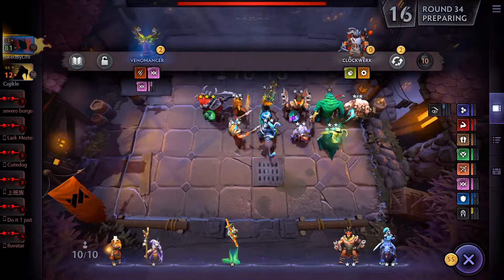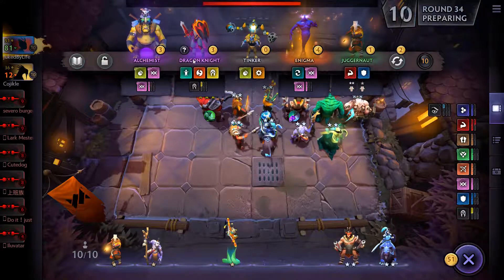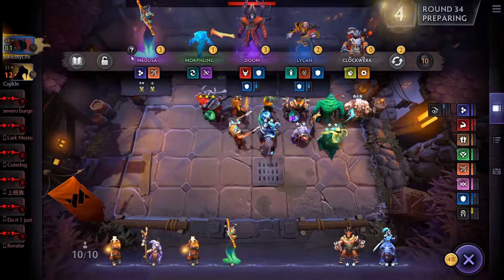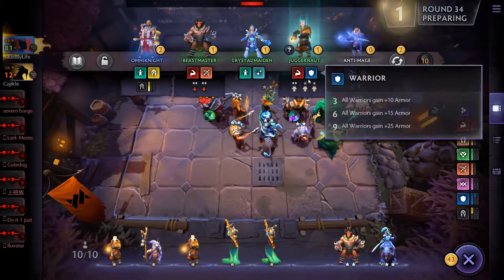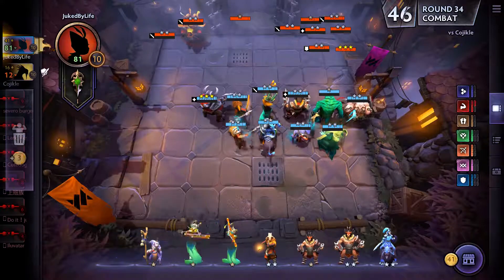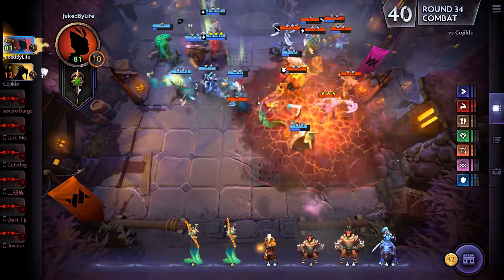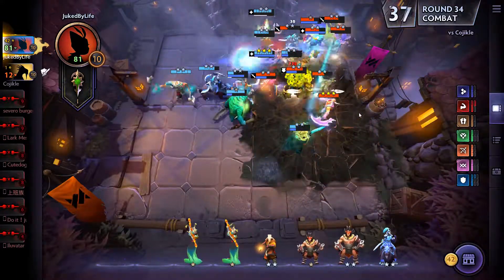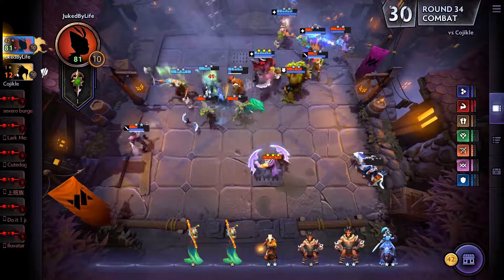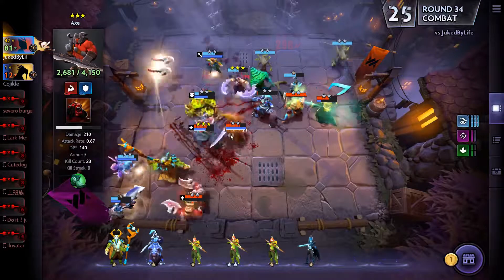My Medusa just absolutely dominated. Wait, is this guy going to stop me? Did he pull some shenanigans and move his units around? I mean, if I lose here, it doesn't really matter too much — what matters is if he loses. Look at these Brawny units — 4,100 HP on the Axe, 3,100 on the Juggernaut, 4,000 on the Beastmaster.